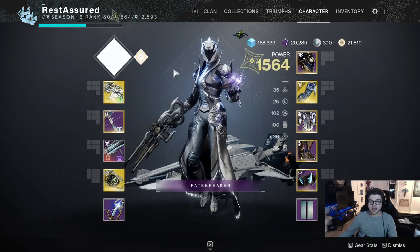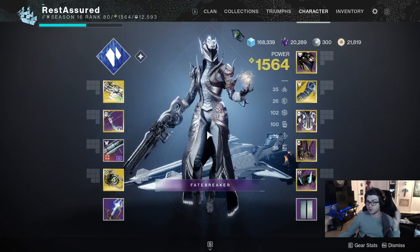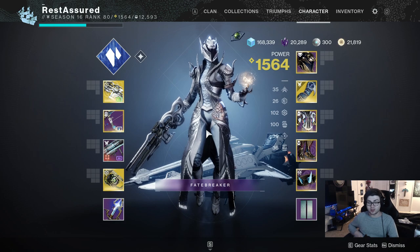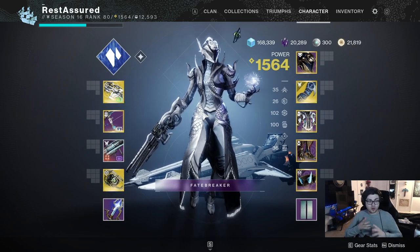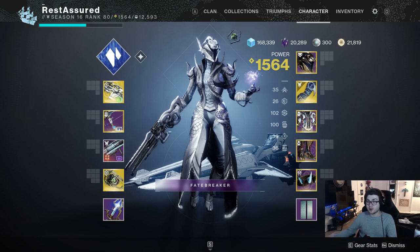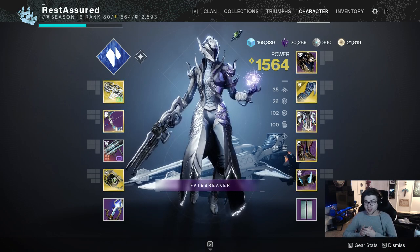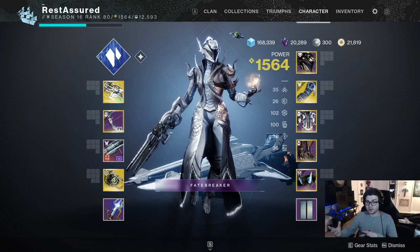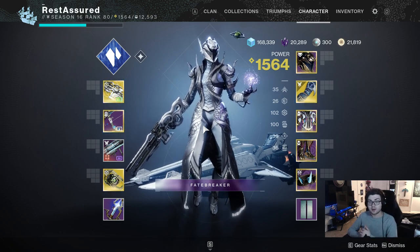That's going to do it for my day one build, going over everything. I do have a Void build that I'll also be taking into the raid day one, but that's going to be in a completely separate video. This build is specifically for endgame content or things like the day one raid. I really hope this helped you understand a lot about the playstyle. If you don't even play Warlock and just watched the weapon section, I hope you learned something. Let me know in the comments if you're going to run something like this on day one. Thank you all so much for watching, good luck in the raid, and I'll see you in the next one.